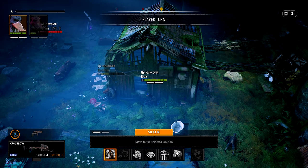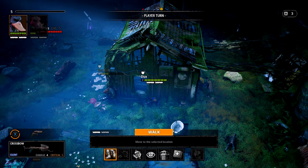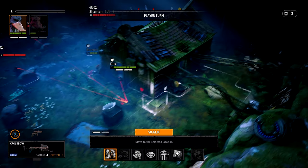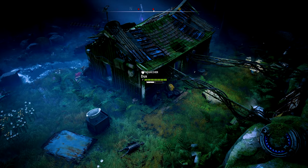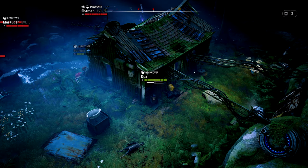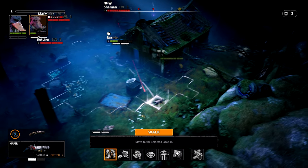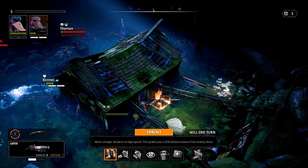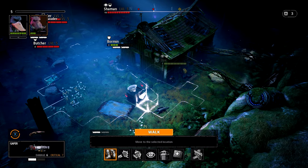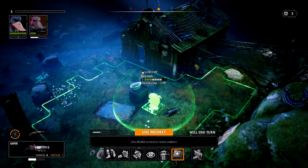He missed! We need to be careful with Borman - he needs to get a heal. They're going to be flanking us in a second. I'm going to bring Ducks back a step and put him on overwatch. Then I need to bring Borman behind the half cover and put a med kit on him. Is that splash damage? I've got two left.